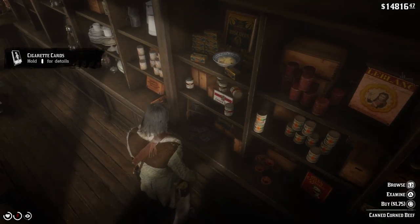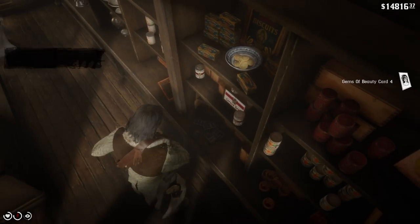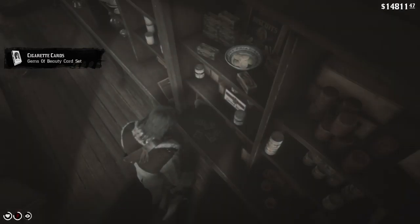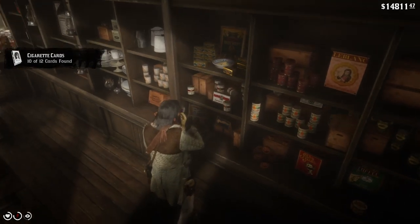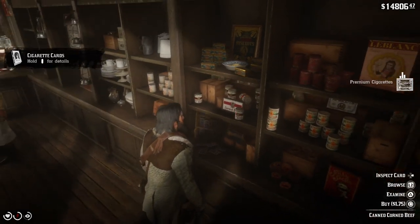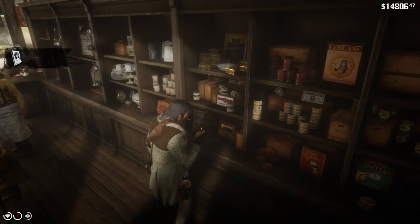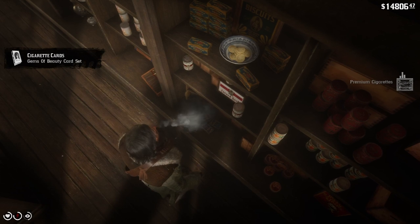I'm gonna show y'all how to do it right here. I'm in Blackwater and all you have to do is walk up to the counter, grab a pack — you'll end up getting a card — and then hold right in your satchel and smoke one, because you're gonna have 99 most likely. After you smoke one, go ahead and grab another one. It takes just a few seconds between each one and you'll end up getting a new card just about every time. I literally gained all 64 cards I needed this way — it's an amazing strategy. Shout out to Playlist.